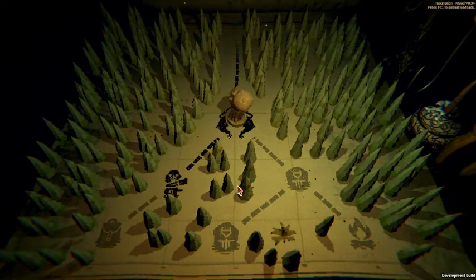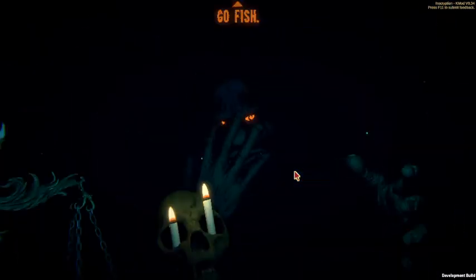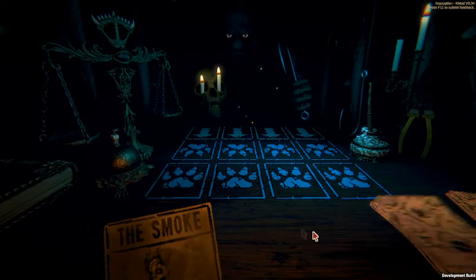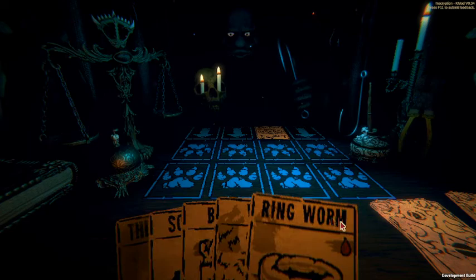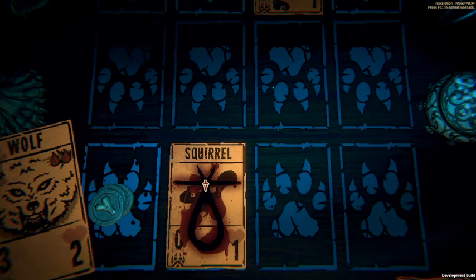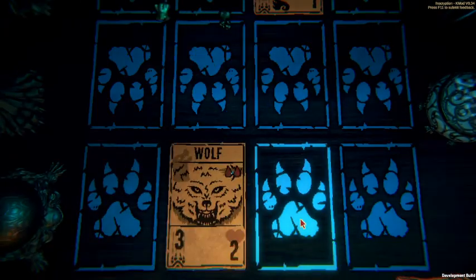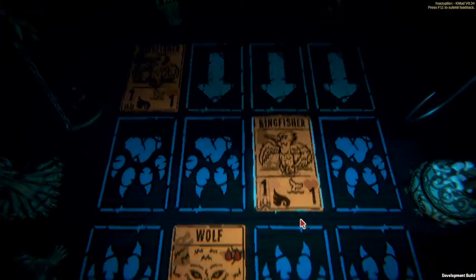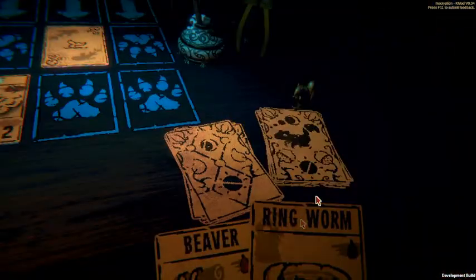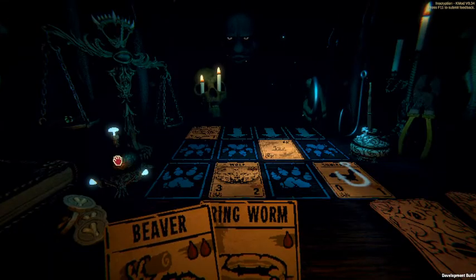Now we're fighting the Angler - this just keeps getting faster and faster. The Angler's a pretty hard boss for me. I struggle with it, but we can go ahead first turn and put out our wolf because we have the smoke. He's got a kingfisher which I find very annoying to deal with, and he's gonna try to take one of my cards, so I'm just gonna put down a squirrel and you can have that for free.